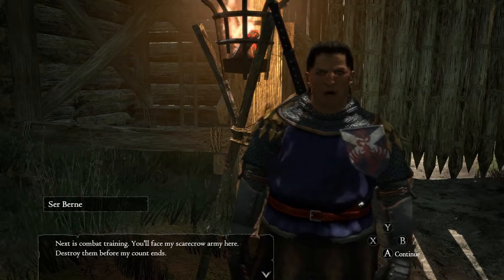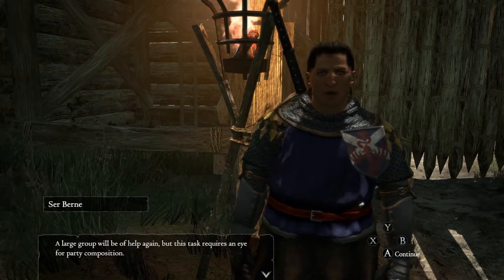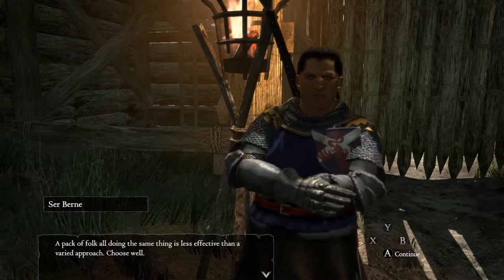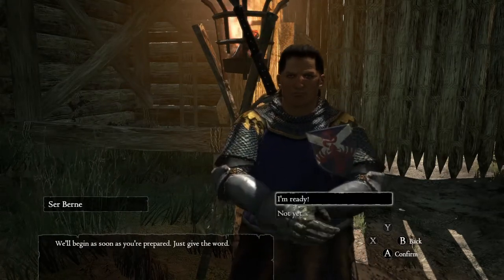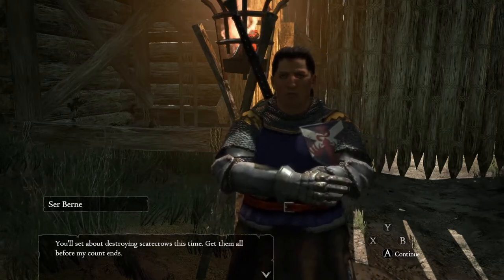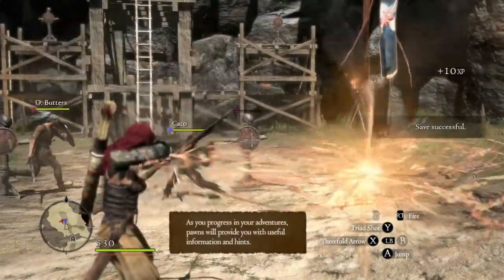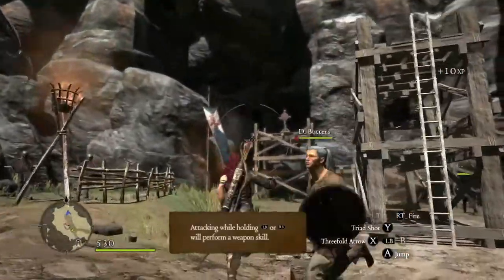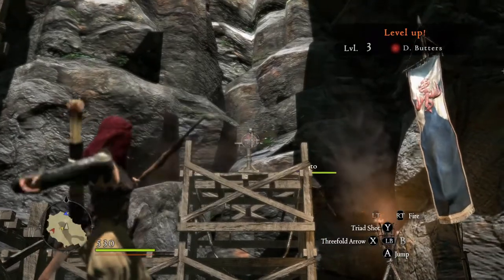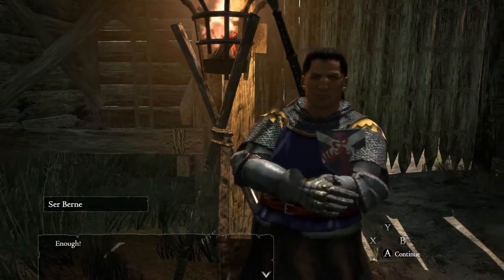Next is combat training. You'll face my scarecrow army here — destroy them before my count ends. A large group will be of help again, but you must choose your companions wisely. A company all doing the same thing is less effective than using a varied approach. Choose well. You'll set about destroying scarecrows — get them all before my count ends. This scarecrow is weak to blows. The deadline draws near. This dude yells enough for no reason — like, what are we doing, guys? Stop yelling.